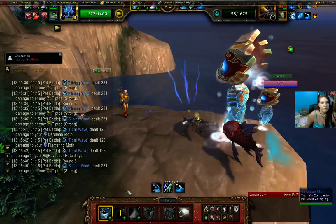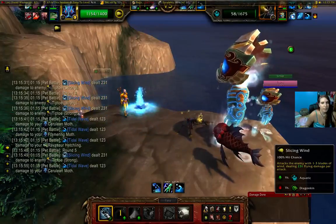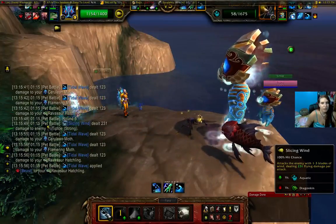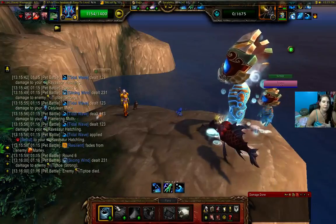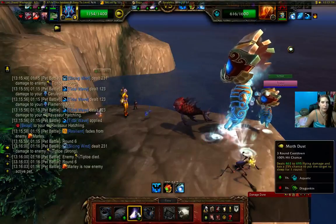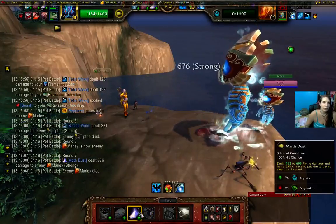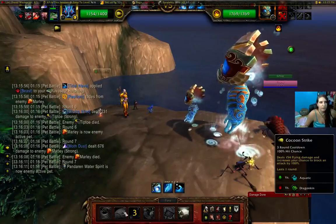It's very easy to beat. You just keep rotating: Moth Dust, Cocoon Strike, and Slicing Wind. But obviously don't use Moth Dust if the pet doesn't have enough health. Like this one — if you only have like 200 health, just do Slicing Wind. Don't even waste it.